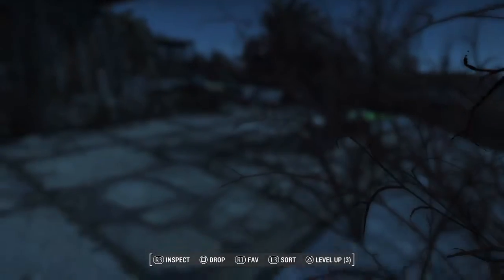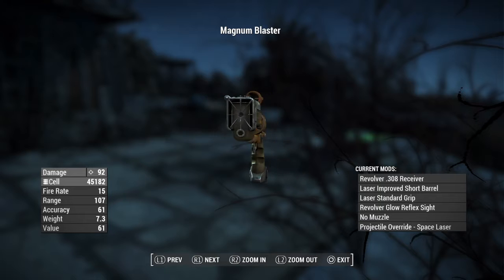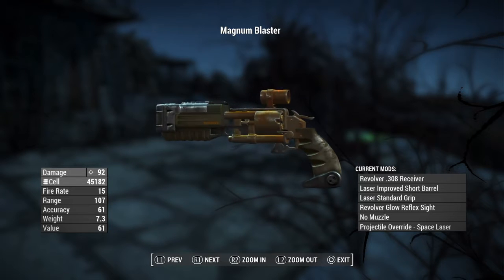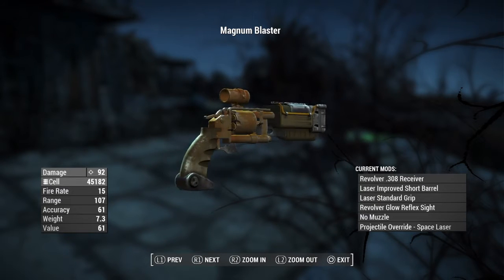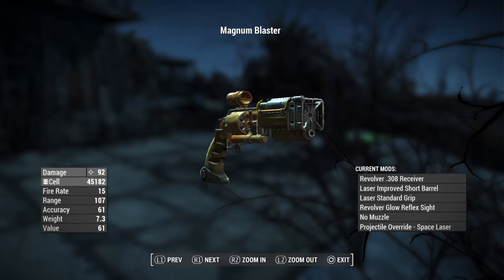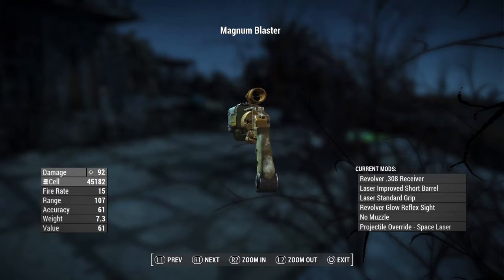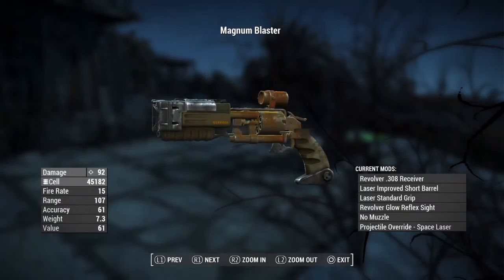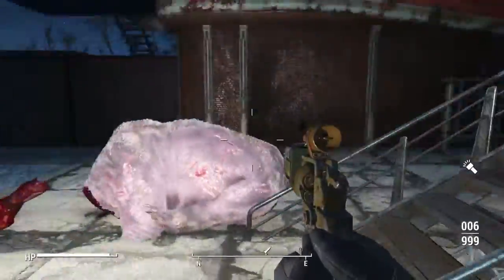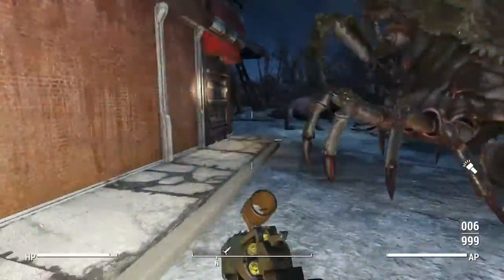The next gun is going to be the Magnum Blaster. A user commented that I should make a laser magnum or laser revolver, so I tried my best to make that. I went with the pipe revolver because I feel it's better suited — it's the revolver with the 308 receiver, laser improved short barrel, laser standard grip, revolver glow reflex sight, no muzzle, projectile override for the space laser. I didn't give this one legendary effects, but feel free to add whichever legendary effects you want.